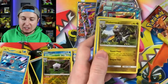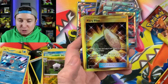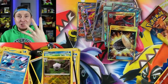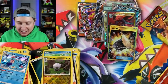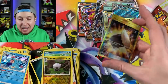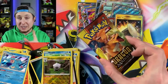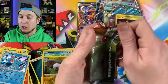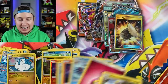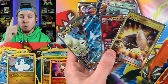Two booster packs left from Dragon Majesty - and we have a Secret Rare! A Secret Rare Fiery Flint! Four Ultra Rares or better out of this one Elite Trainer Box - that is absolutely crazy! I know I say that a million times but I don't know how else to describe it. Secret Rare Pokemon card Fiery Flint, and we still have one booster pack left before we get into our last Elite Trainer Box - Lost Thunder. And an Altaria inside of that one, and there is the code card.